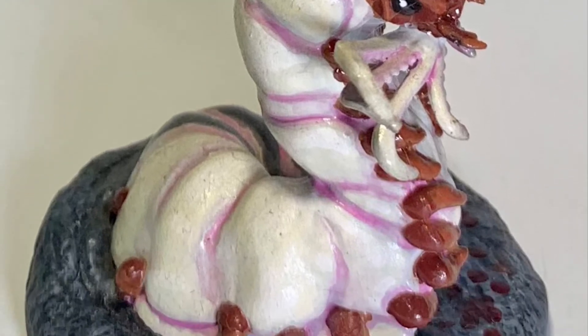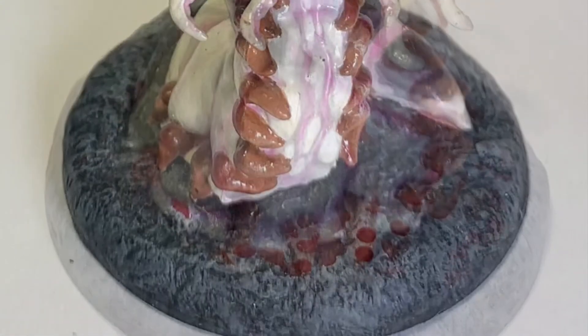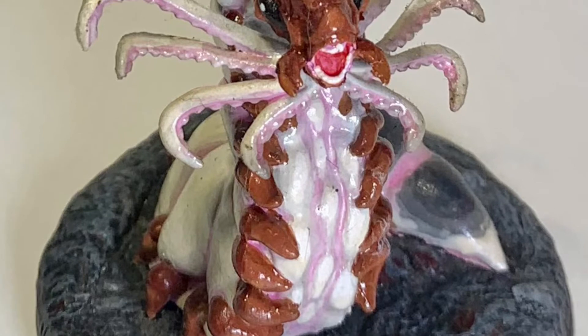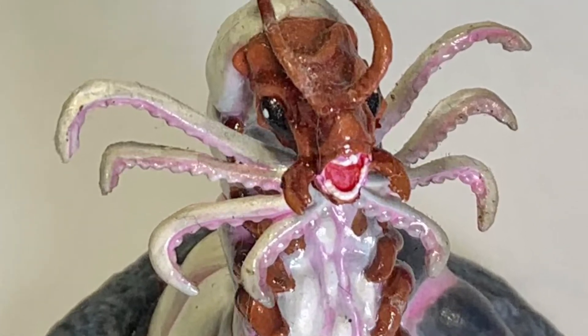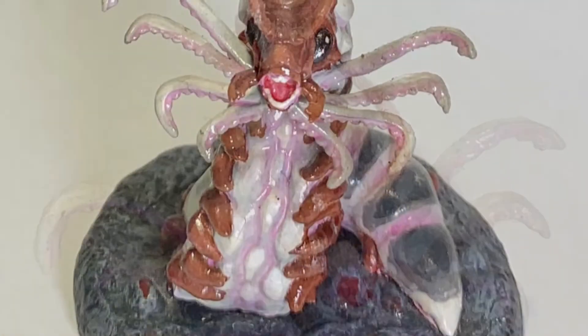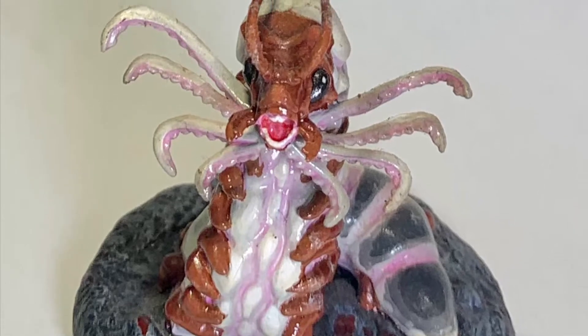They do have keen smell, giving advantage on their Wisdom perception checks that rely on smell. And then of course spider climb — they can crawl or climb difficult surfaces, upside down and on ceilings, without needing to make a check. They do have multi-attack: two attacks, one with their tentacles and one with their bite.